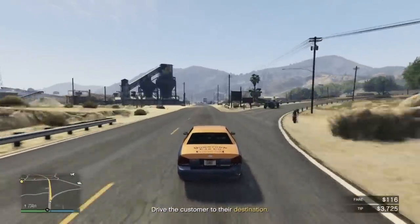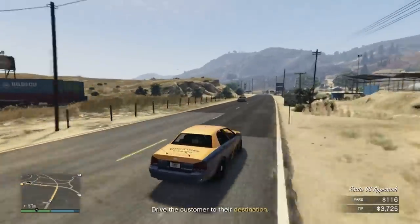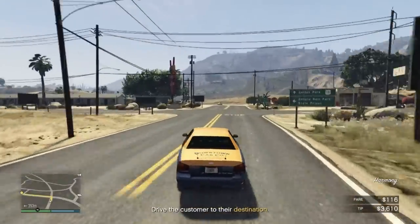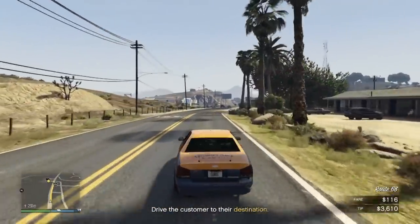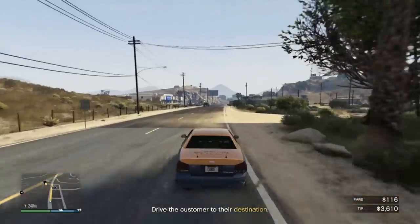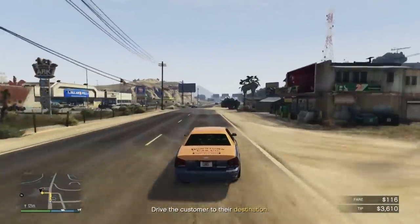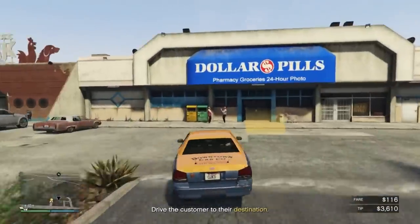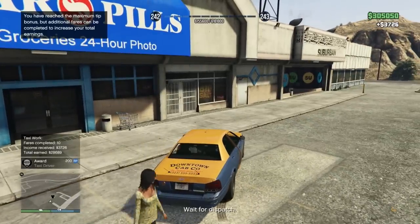So let's say we've done our 10 fares and reached the maximum tip. If we keep doing taxi work from that point on, how much money are we going to make per hour? Trips on average took me about two and a half minutes, and once I completed my 10 fares I earned on average about $1,875 per trip. So rounding that out, that's going to get you somewhere around $45,000 an hour.